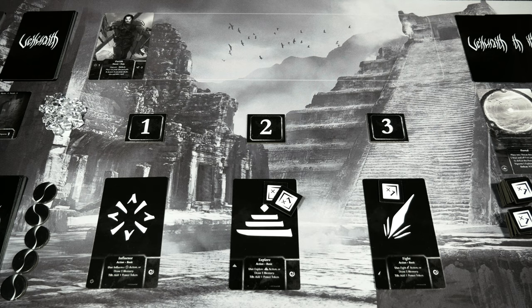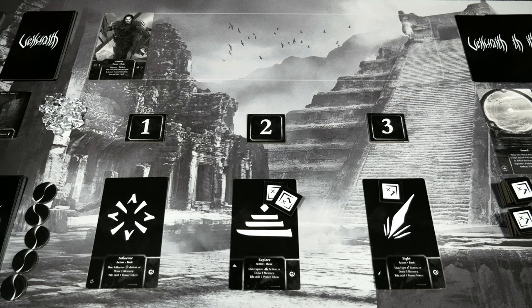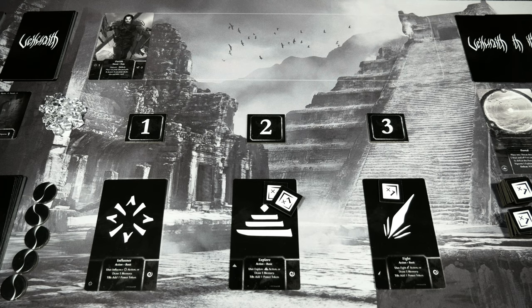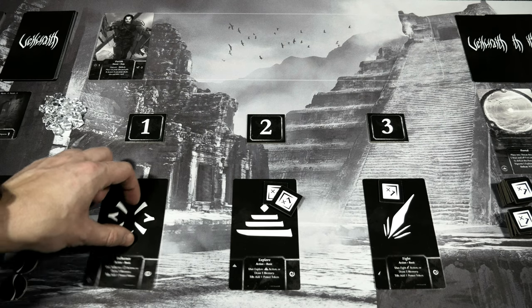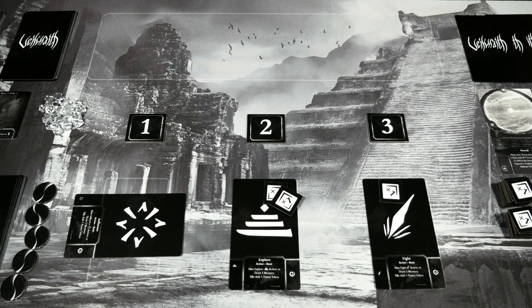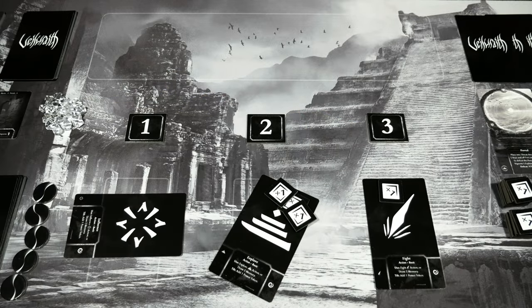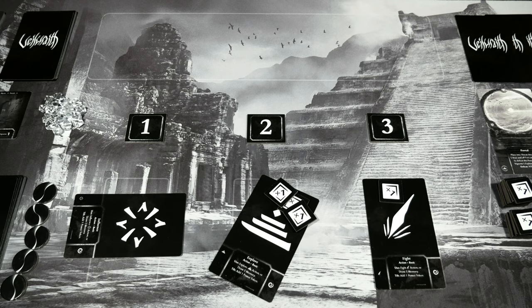We knew these two Pariahs were coming since we drew through the deck after the Mystic. The next one coming is only a one — I already have exactly what I need. I'll use influence for one, which doesn't rotate since it's at position one, taking out the Pariah into my discard. I'll continue boosting the Explore action to be more powerful, and keep fight in position since I have nothing to boost fight in hand. Keeping it at four is pretty good, so we'll stop there and reset.